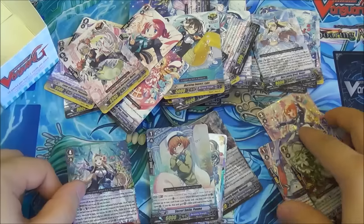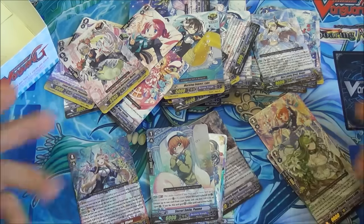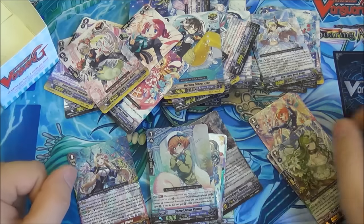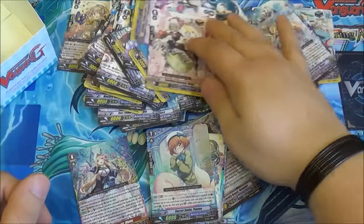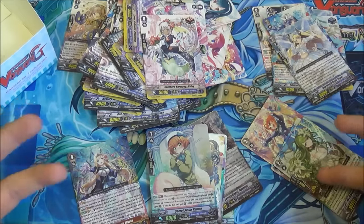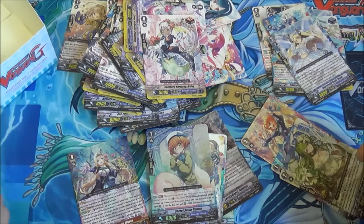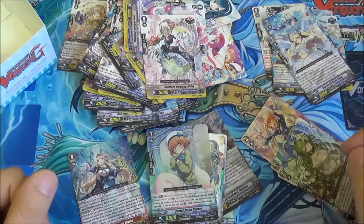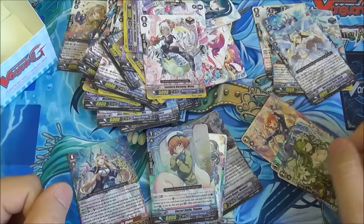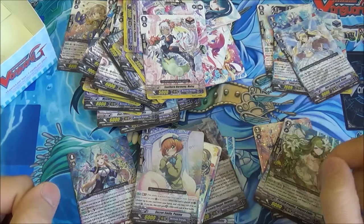Well there we go — that is the opening for the first Cardfight Vanguard Clan Booster. The next one is Aqua Force, so more Megalenchia, and finally Lambrose can be in the right place. Overall this is a good set. They've added support for Duo and Prism as well as creating some new stuff. It does seem to be a bit of a testing ground with Bermuda Triangle — they always seem to be the first, they got the first extra booster and this first clan booster. But it usually works as well, and you can build some really decent decks with them. Just remember: always run four heals.